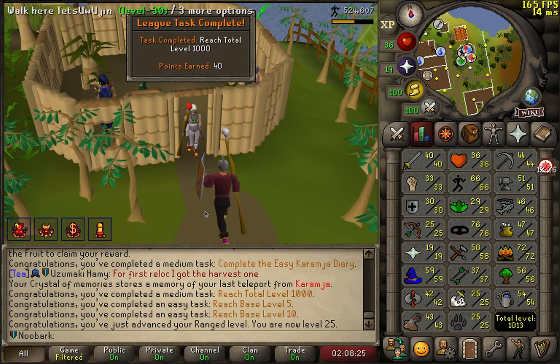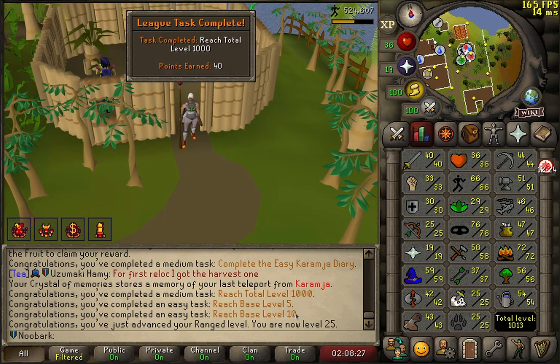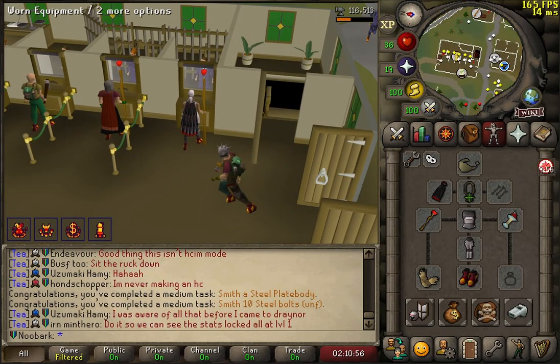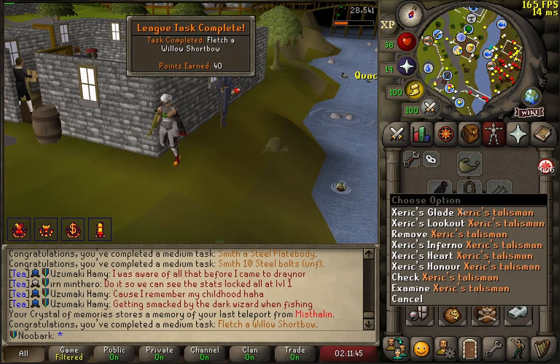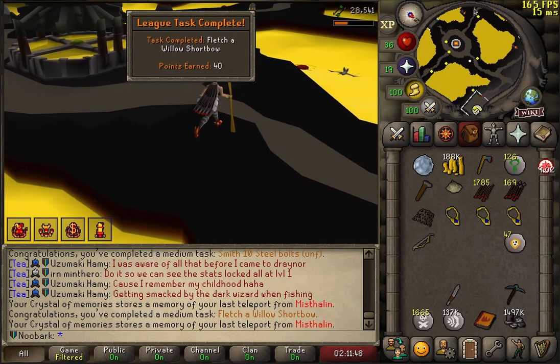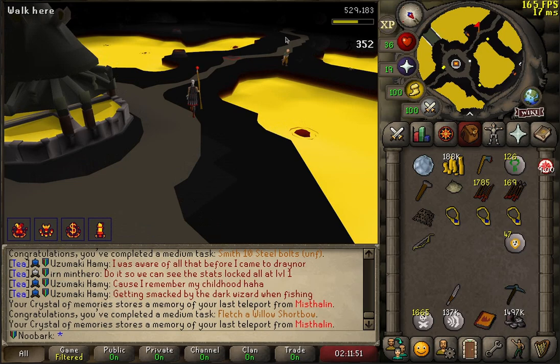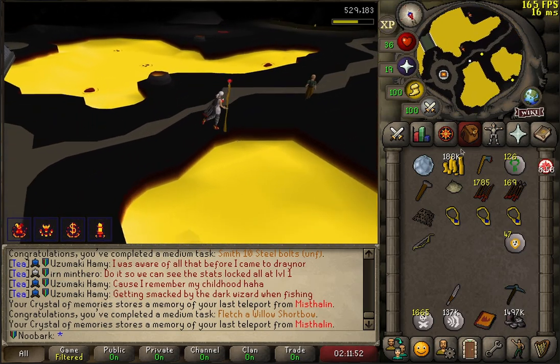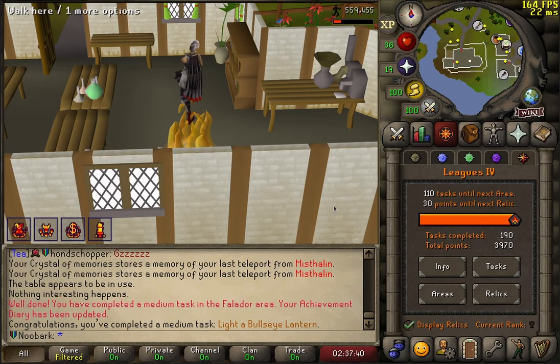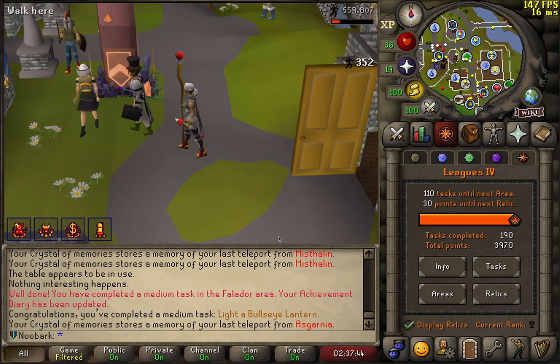1,000 total — 40 points. Base 5 — 10 points. Base 10 — 10 points. New best-in-slot gloves: Karamja gloves — that's 40 points. As soon as you get all your skills kind of off the floor, the medium tasks just start rolling in. I am just 30 points away from the tier 5 relic — it is coming up to the end of day one. I can unlock my next relic.